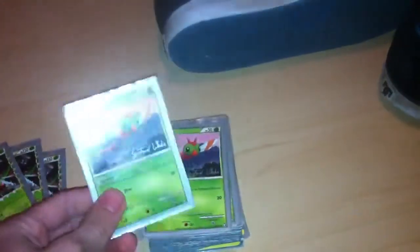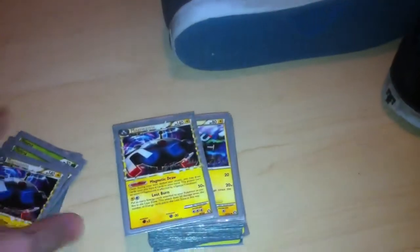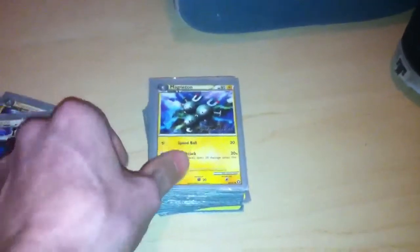Let me go over Yanmega Prime. For his Bugabody, it allows you to attack if you and your opponent have the same amount of cards in your hand — you can attack with no energy, which is really good. And then Yanma's Free Flight allows you to retreat for nothing if he has no energies attached to him. Magnezone has Magnetic Draw: you return your hand before you attack and draw until you have six in your hand. And then Lost Burn does 50 damage for each energy you discard to the Lost Zone, and it requires one Colorless and one Electric. That's why I run the Electrics in this deck.